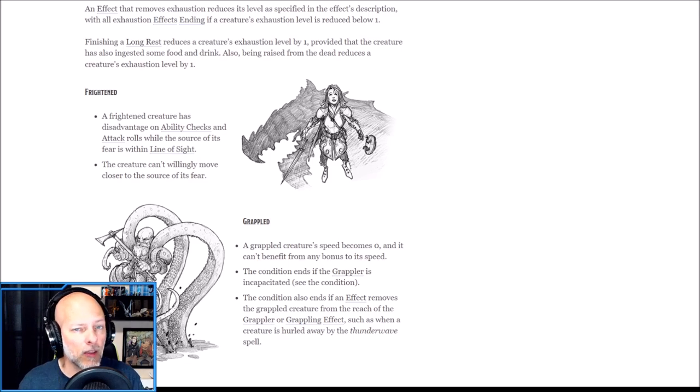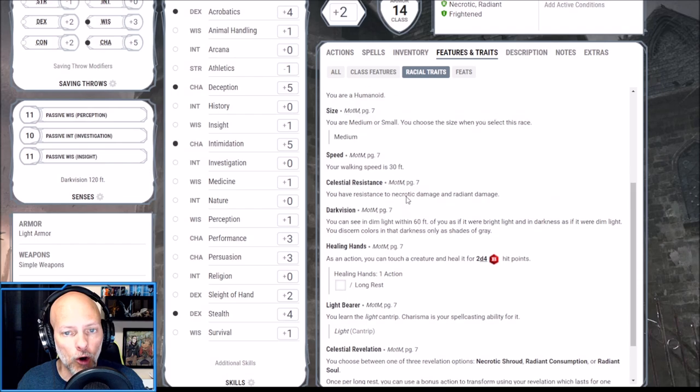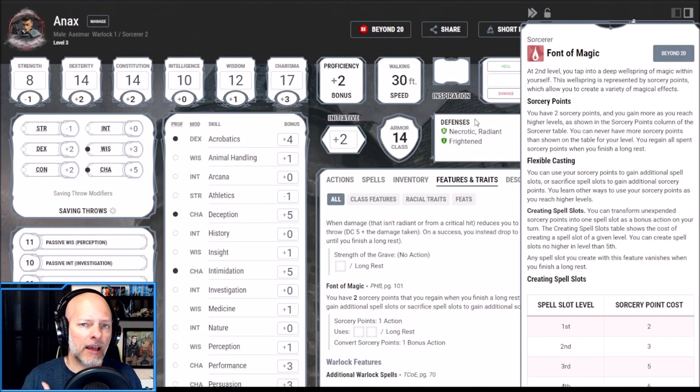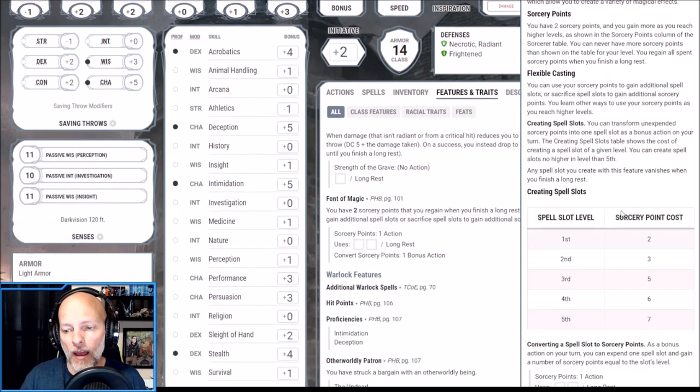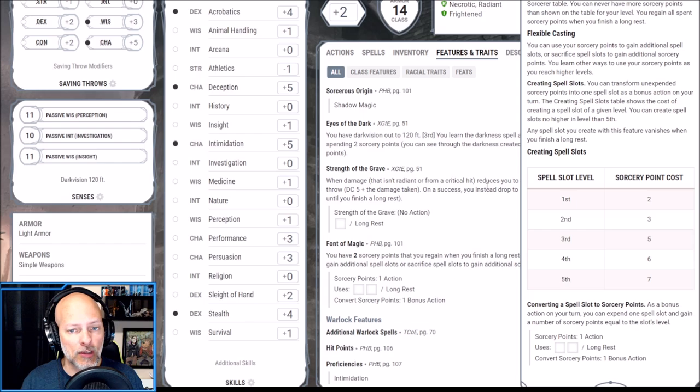Not only that, but we can flavor this with our roleplaying — describing what our character looks like when the Aasimar sprouts those necrotic wings, when they take on the visage of their patron lich using Form of Dread, or what happens when we cast Cause Fear. A lot of fun things for our Shadow Magic Sorcerer to play in a game. Now let's move on to our second level Sorcerer abilities: Font of Magic. This gives us two sorcery points we can use for metamagic, which we get at level three. Font of Magic also lets us convert spell slots into sorcery points or vice versa.